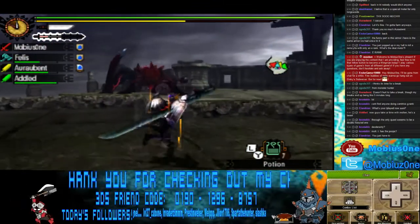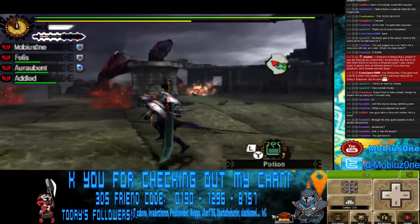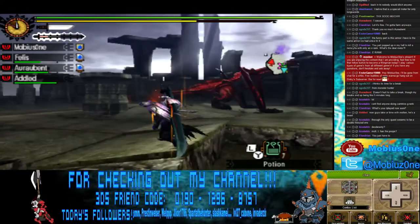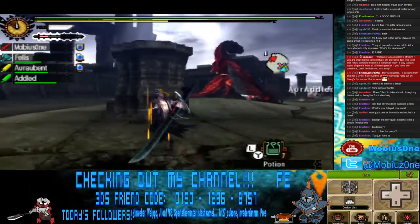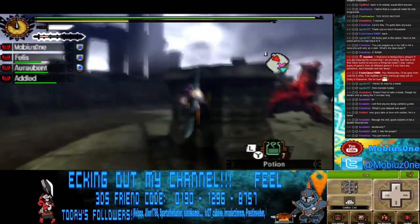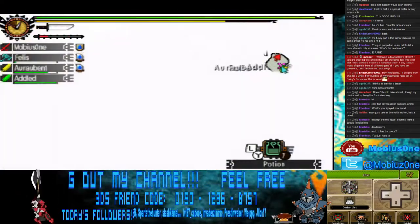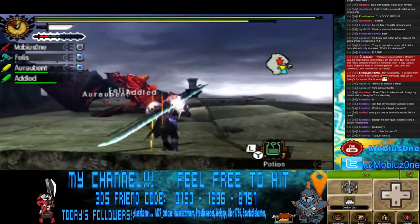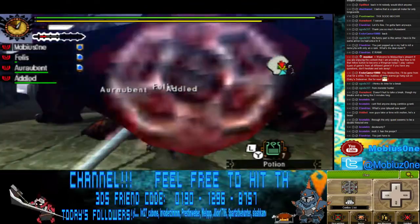By the way, for the record, Dragon Element doesn't hurt this guy as he has resistance to it. The only reason I'm using this weapon is because it's my newest one I just created, and I don't really have a water or ice elemental weapon, which are his elemental weaknesses.